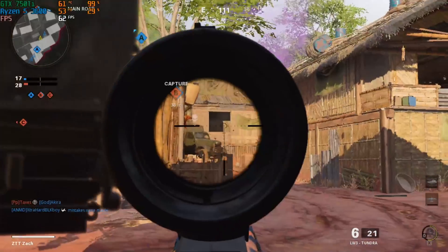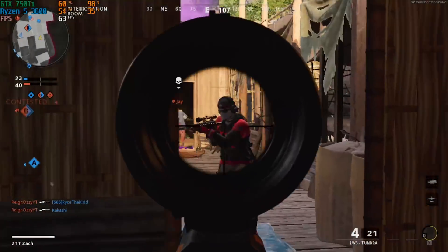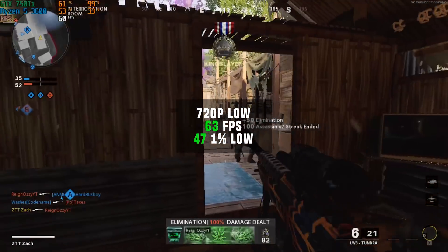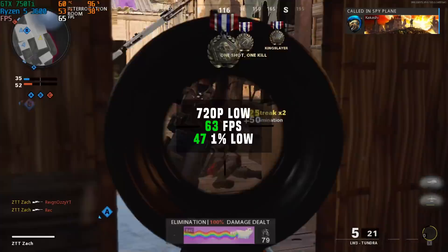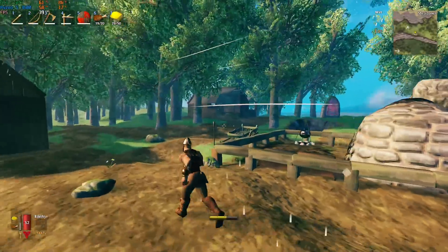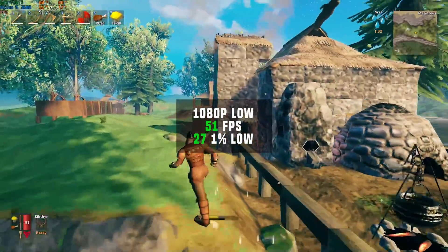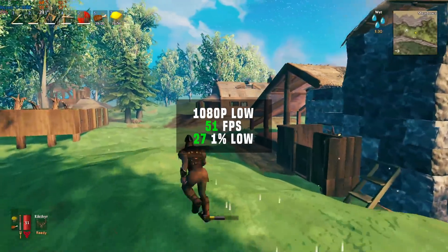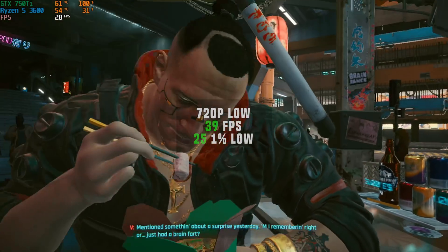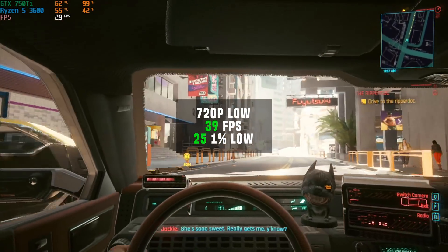Starting with Call of Duty Black Ops Cold War, in 720p with low settings we got a little over that target 60fps mark. Next up was Valheim, and in 1080p with low settings I got 51fps. Cyberpunk 2077 was up next, and in 720p with low settings the 750 Ti only squeezed out 39fps, but it was still certainly playable.